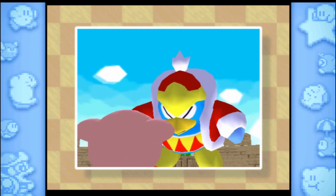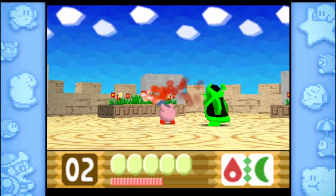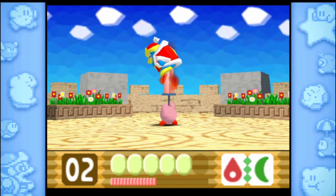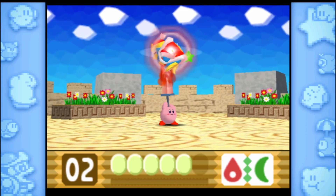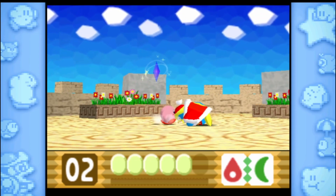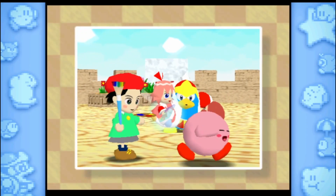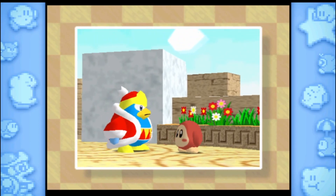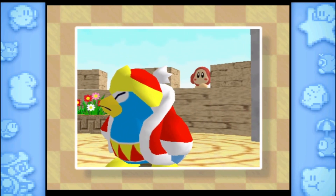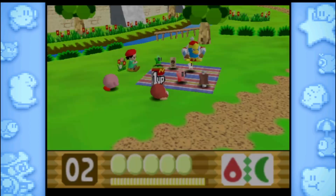There we go. There he is. Now he's evil. Okay. Yeah. My friend — when I used to play this when I was a kid, I played with my friend. He showed me this. And yeah, that happened. There we go. He's coming. He's joining the party.